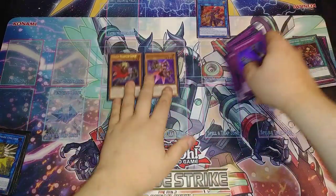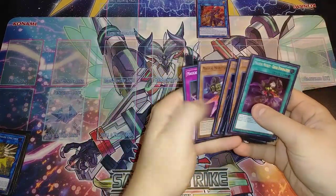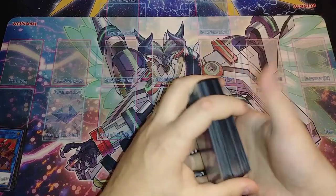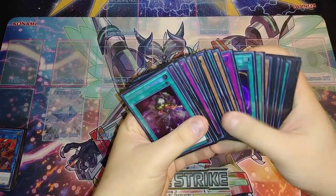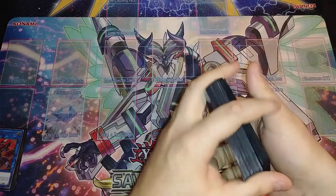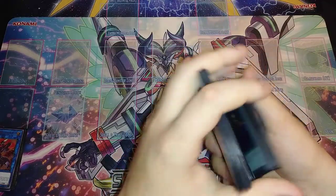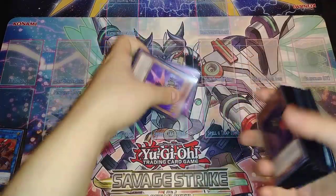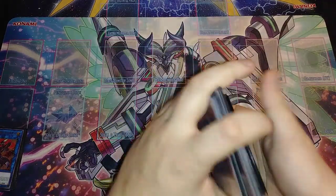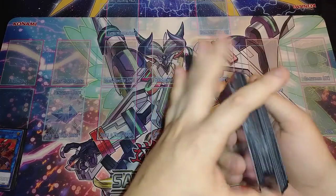That was a really good test hand. This deck is not super complicated — you're special summoning and normal summoning a monster, activating a spell or trap, and letting it snowball. One important weakness: this deck is extremely reliant on the normal summon. Losing the normal summon is its Achilles heel — you don't lose right away since you can set spells or traps to survive to next turn, but that's where issues arise.